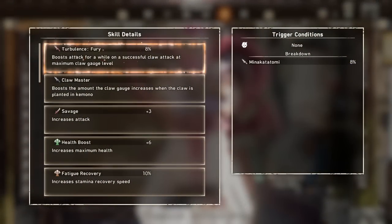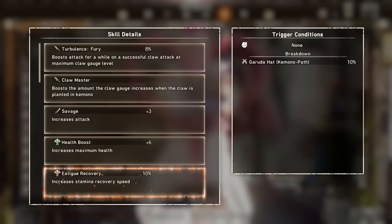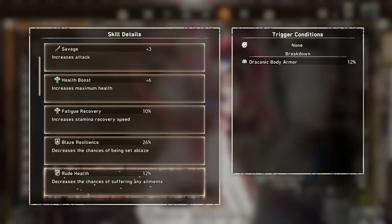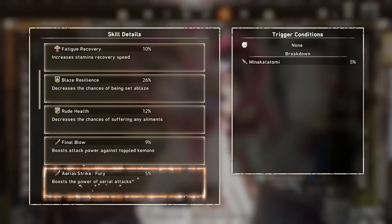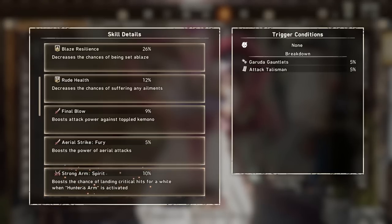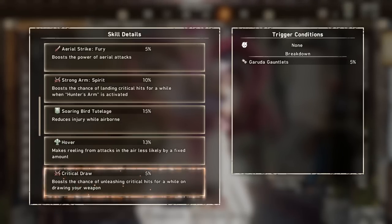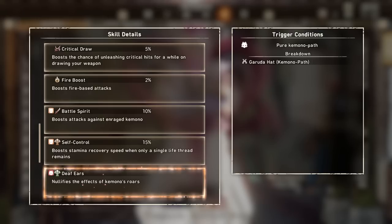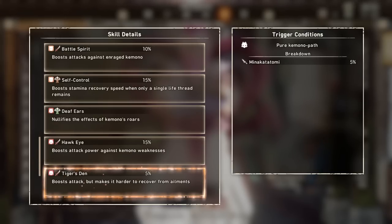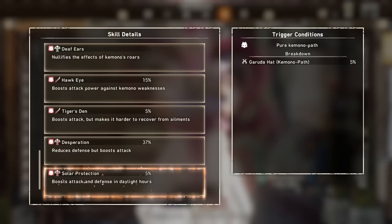Let's look at our final skill tally. We have 8% Turbulence Fury (essentially null at the moment), Claw Master from the talisman, plus 3 Savage from the boots, plus 6 maximum health between the boots and one of my talismans, 10% Fatigue Recovery from the helmet, 26% Blaze Resilience from the chest, 12% Root Health from the legs, 9% Final Blow from my own talismans, 5% Aerial Strike Fury, 10% Strong Arms Spirit from the arms and a talisman, 15% Soaring Bird Tutelage, 13% Hover from a talisman, 5% Critical Draw and 2% Fire Boost (both basically doing nothing for us), 10% Battle Spirit from the legs, 15% Self Control from the chest, Deaf Ears from the helmet, 15% Hawkeye, 5% Tiger's Den on the weapon, 37% Desperation from the weapon, chest, gloves, and two talismans, and 5% Solar Protection from the helmet.